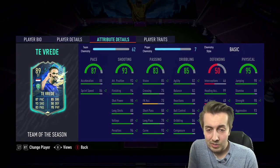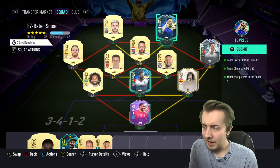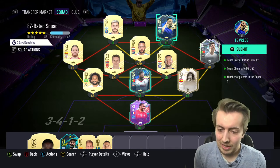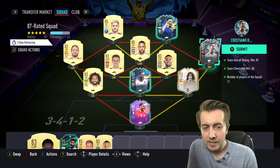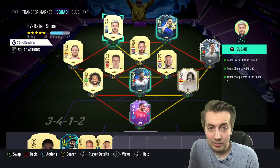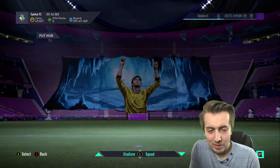It was pretty difficult because I kind of cucked myself — I was trying to do silvers as well as the Dutch Saudi league one, plus Bamford at the same time. Either way, that's the team we're currently rocking. I'd like to keep maybe Puyol, maybe Ronaldo if possible, but if not, so be it. Let's open this 84 plus — I've been quite excited because I've seen a lot of good things.